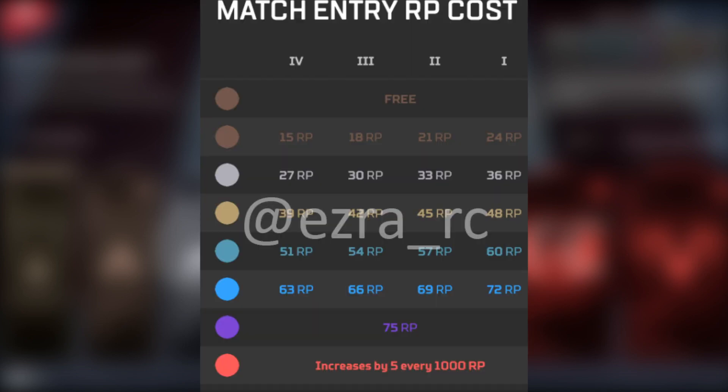Now let's look at the RP entry cost per match for each tier. Rookie rank costs 3 RP for every single tier within the rank. Going into Bronze it's 15, 18, 21, and 24 for each tier, with 24 being tier 1. For Silver it's 27, 30, 33, and 36, with 36 being tier 1.